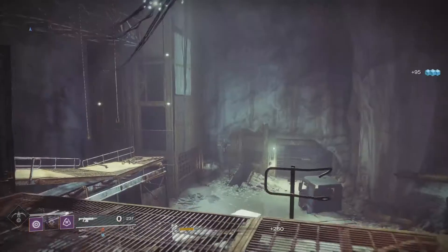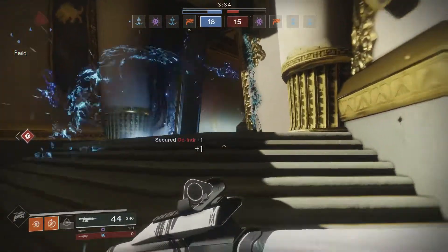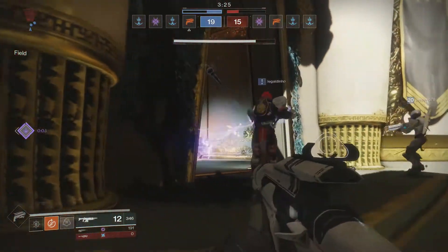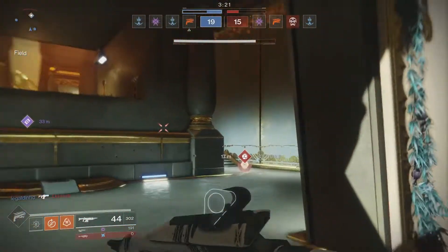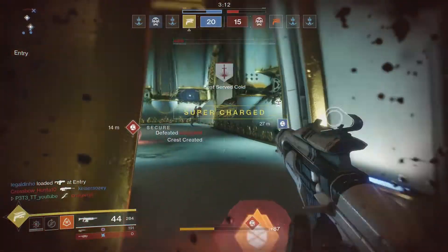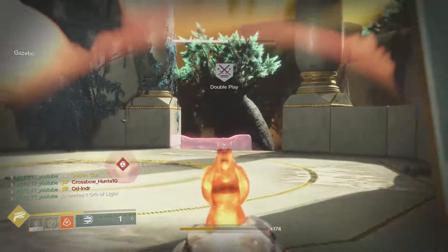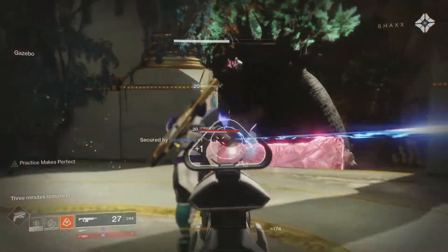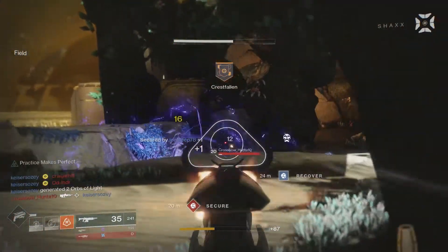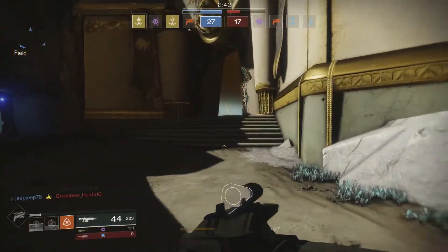The Ghost Primus pretty much sits in a class of its own as it can be great in both the PvP and PvE environment. Statistically, the Ghost Primus requires 11 crits and one body shot to kill, but most people aim for center mass with an auto rifle. Realistically we're looking at body shot TTK — 16 body shots — which is an exact match to the Scathelock. Versus the Origin Story, it comes up a little short since the Origin Story requires only 13 body shots, but the difference in fire rate — Ghost Primus at 600 RPM vs Origin Story at 450 RPM — means the body shot TTK is 1.6 seconds on the Ghost Primus and 1.5 seconds on the Origin Story.